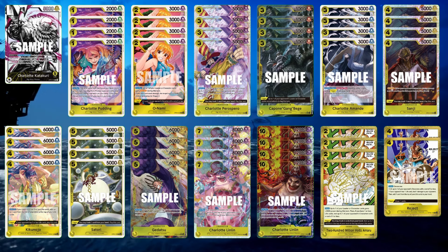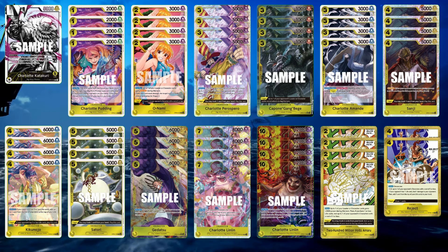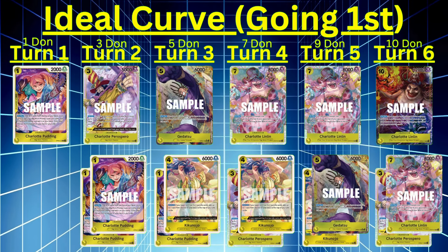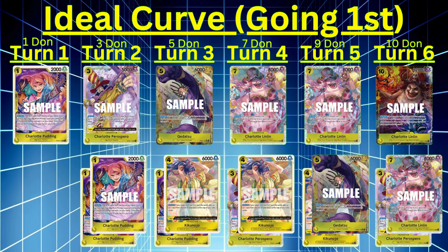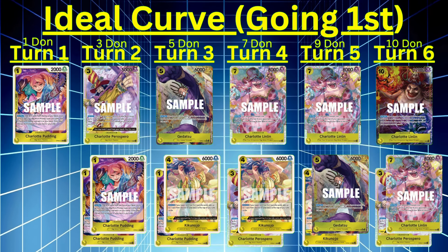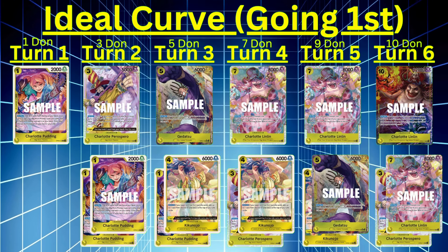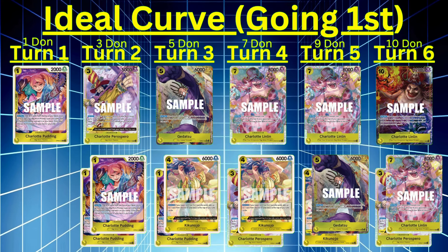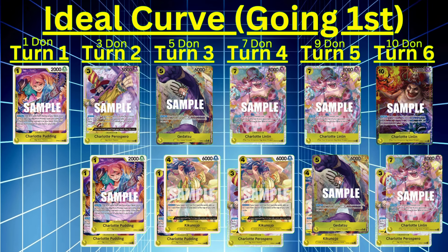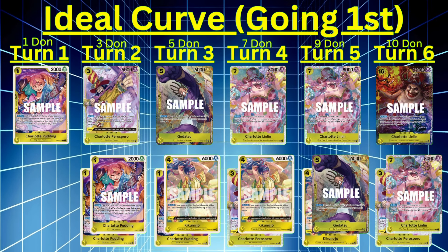This is probably the most simplistic deck list I use and I do change it up — sometimes I'll use 8-cost cards. There's a new 0-cost event card that adds 3k to your power. Your ideal curve: turn 1 with 1 Dawn going first, you could play Pudding. Turn 2 with 3 Dawn, you could do Paro Sparrow and swing with him the following turn or run 2 Puddings to search. Turn 3 at 5 Dawn, Gidatsu is really good — watch how much life they have. You could also drop Kikunojo if they're down to 3 life, plus a Pudding to search.